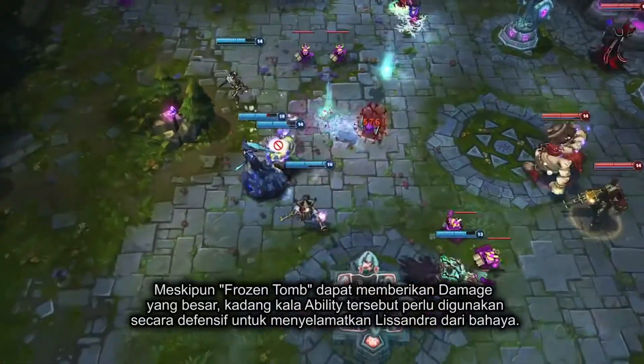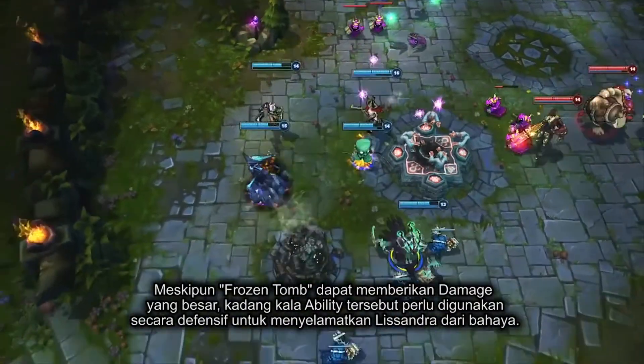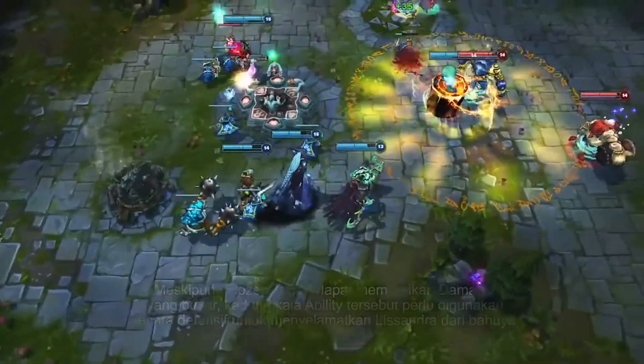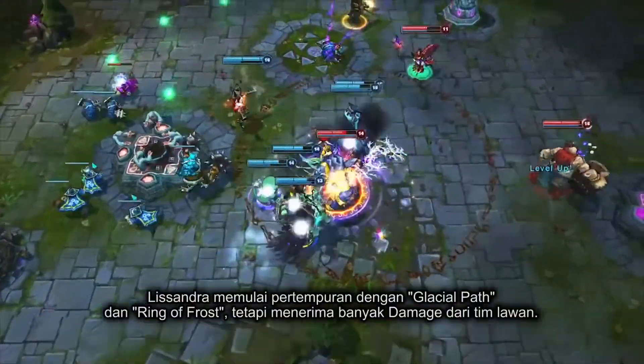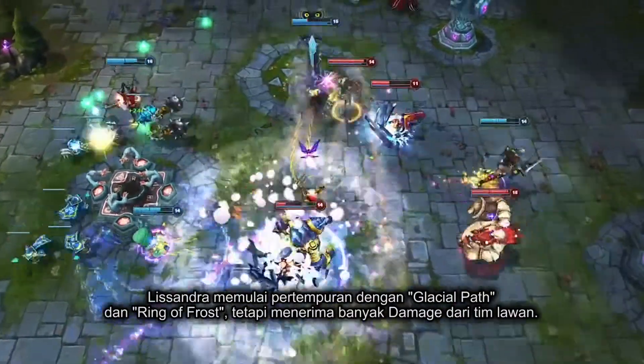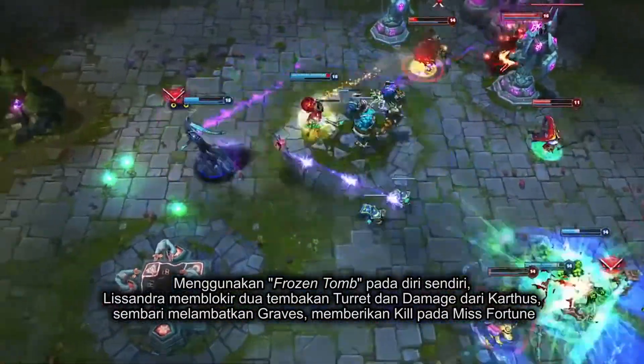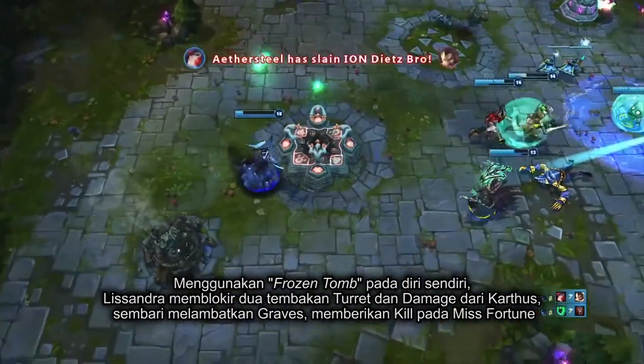Although Frozen Tomb is a very destructive spell, it sometimes needs to be used defensively to save Lissandra from heavy amounts of damage. She engages a fight with Glacial Path into Ring of Frost but takes a lot of counterattack damage. Self-casting Frozen Tomb, she blocks two turret shots and damage from Karthus, while still slowing Graves, giving Miss Fortune a kill.